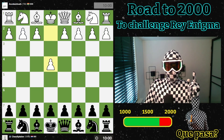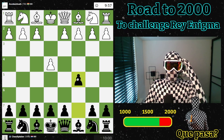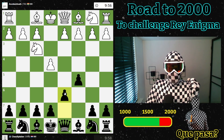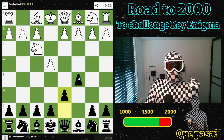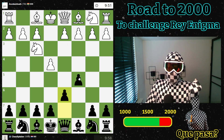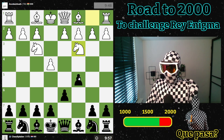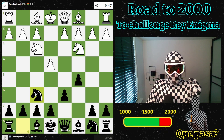Welcome to yet another day on the Road to 2000. We play against a subscriber today. I'm on my road to 2000, and as soon as I reach 2000, I will start challenging Rey Enigma — the other guy in the suit. The fun thing is that the winner keeps the suit, so let's do this.